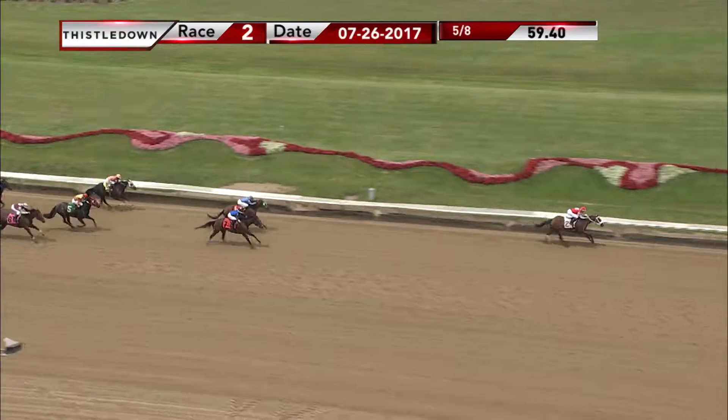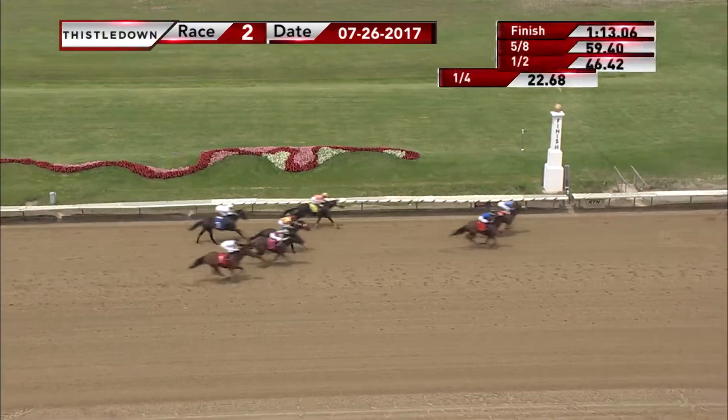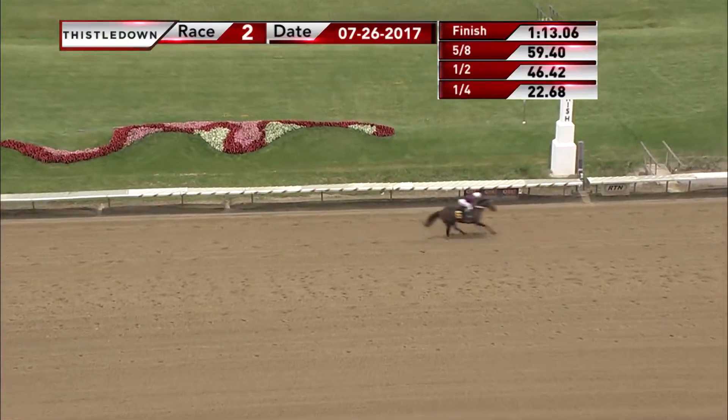Brown Eyed Lady wins. Easy battle for second — One Classy Key up for second. Huntington's Gift was third, and Princess Marie ran fourth.